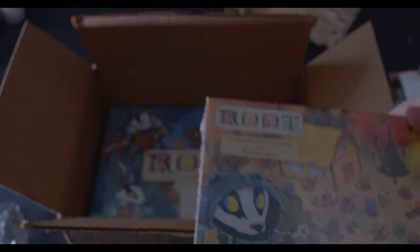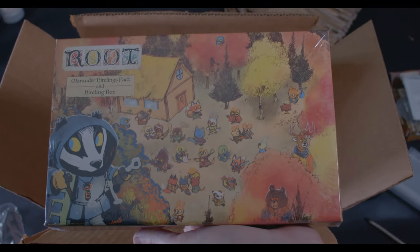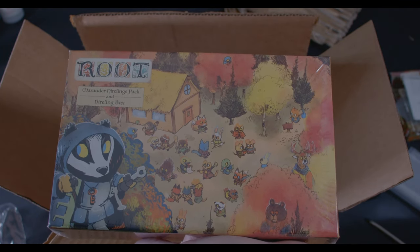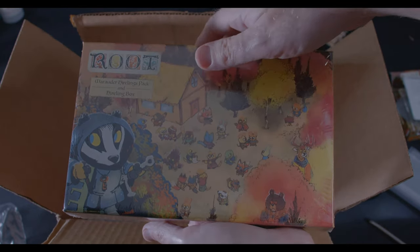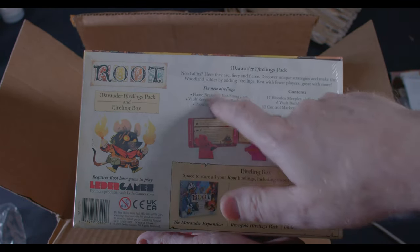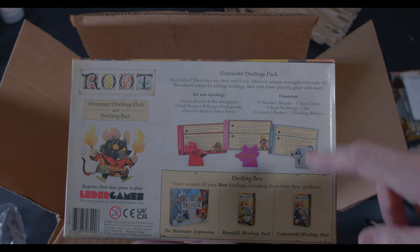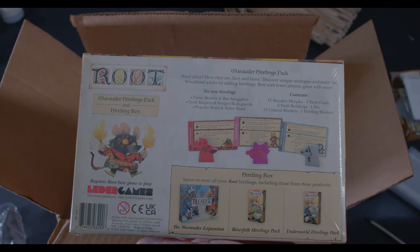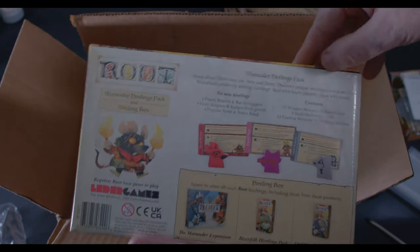So I'll put that one out of the way — there are more hirelings. This is the Hirelings Pack and Hirelings Box; I'm hoping all that I just showed you will fit in here. Flipping it over — six new hirelings, contents: 17 meeples, three cards, vaults die, control markers, hireling markers. These look like the hirelings for the base game and the rest of this stuff too.